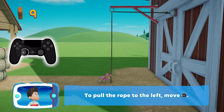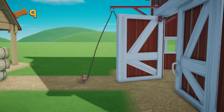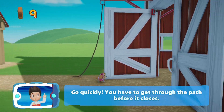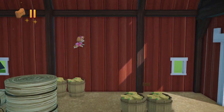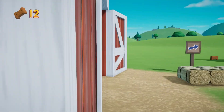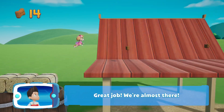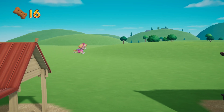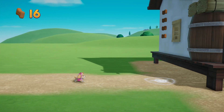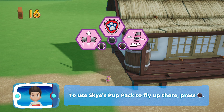To pull the rope to the left, move the left stick! Go quickly! You have to get through the path before it closes! Help Skye use her pup pack to fly up there! To use Skye's pup pack to fly up there, press the square button!